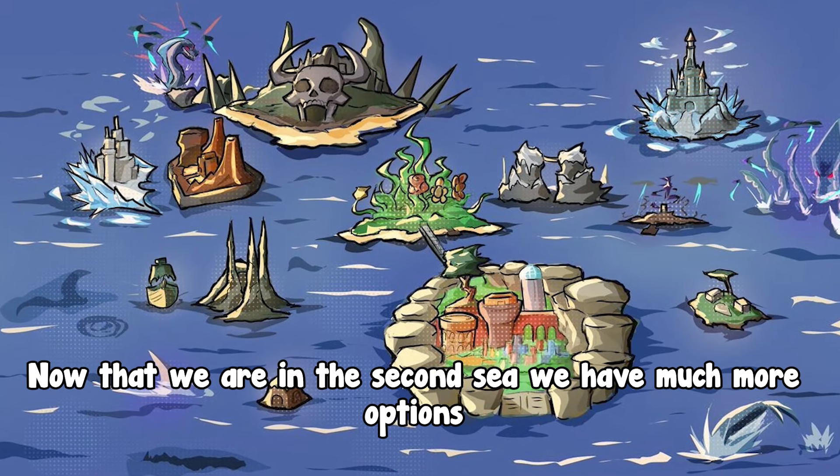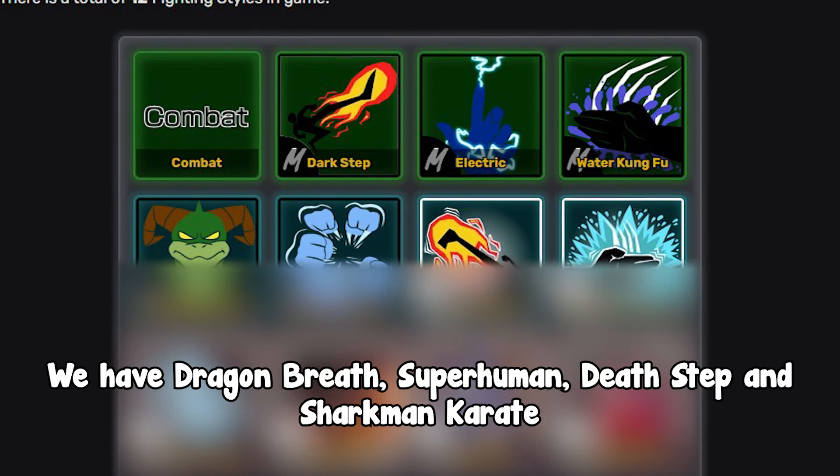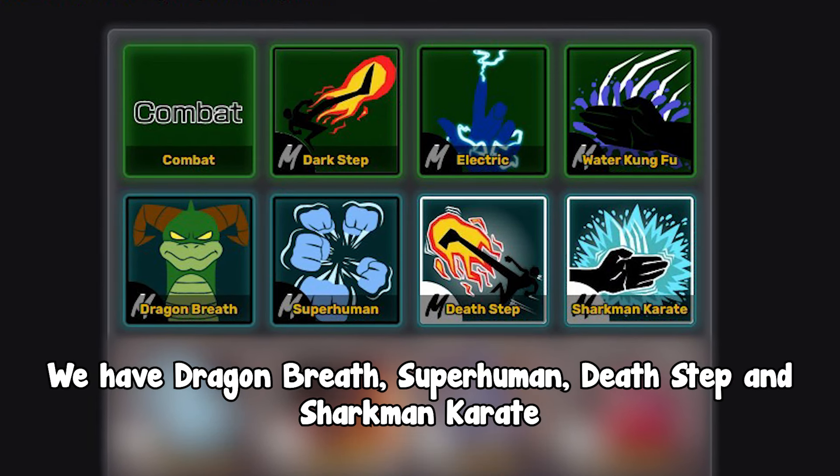Now that we are in the Second Sea, we have much more options. We have Dragon Breath, Superhuman, Death Step, and Shark Man Karate.